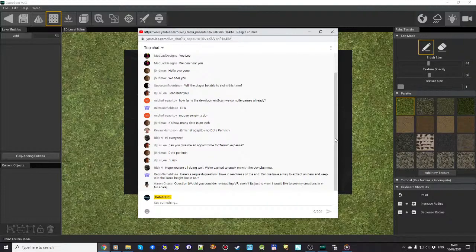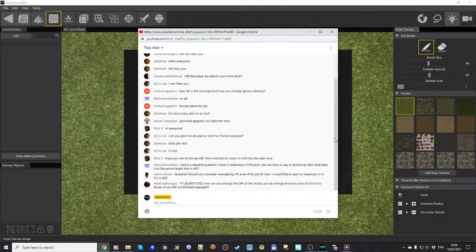From Super Confident Man: 'Will the player be able to swim this time?' The good news is we have added swimming to our feature plan. My apologies for five years ago when the mere sight of water killed the player stone dead — not super realistic. Now you'll be able to walk, wade up to your neck, and even go underwater. You can navigate the waterways of your game level, and we're going to do more with water in Game Guru Max.